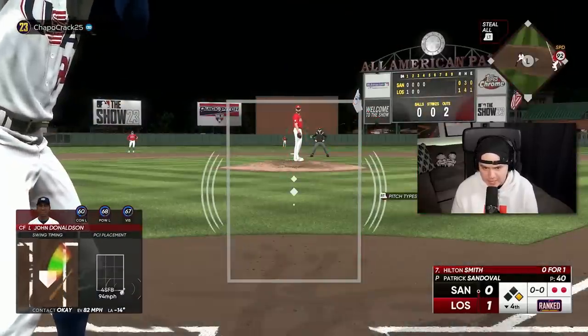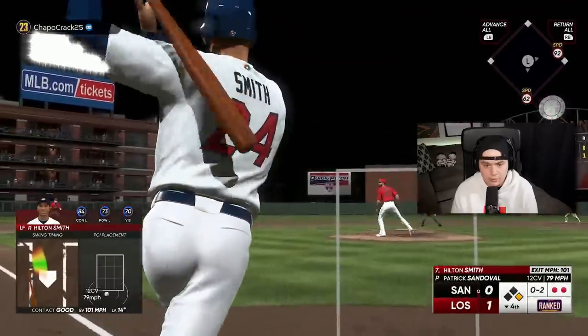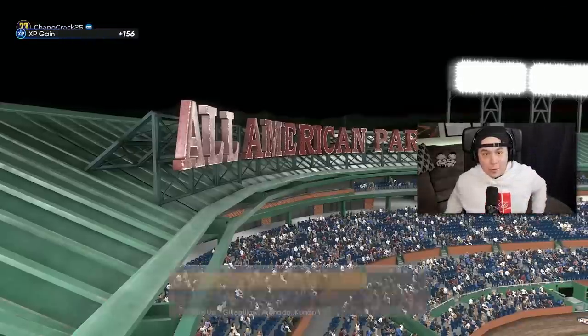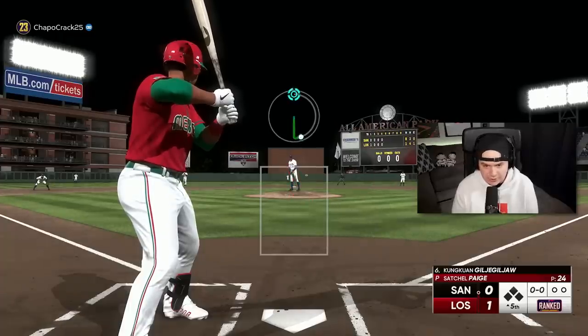I think that's Hilton Smith up next. That's a line out. They are making me work for it. It's all good — Satchel's still on the mound throwing a gem, let's just keep that going.